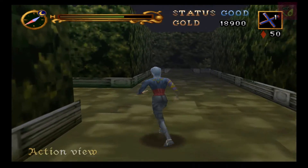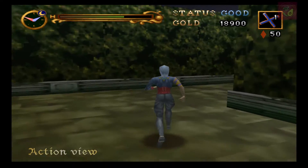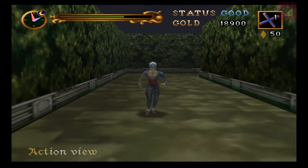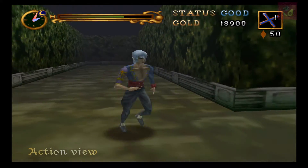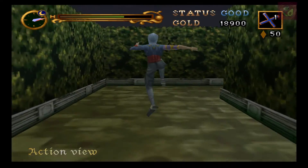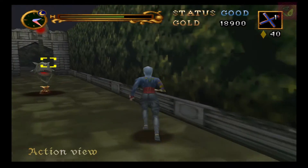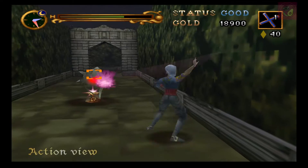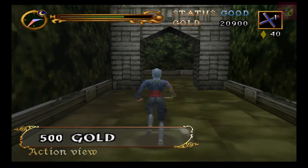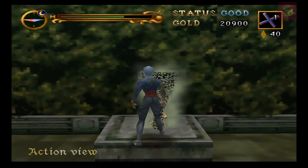Es extraño que hayan programado así la cámara en Castlevania Legacy of Darkness, porque en el original, en el Castlevania 64, la vista de batalla era muy útil. Lo que en esencia hacía era seguir a tus enemigos, entonces era difícil perderlos de vista. Verán más de eso conforme haga más videos del Castlevania original, sobre todo en el escenario del Castillo. Más que explicarlo con palabras, podrán ver en posteriores videos la funcionalidad de las vistas.